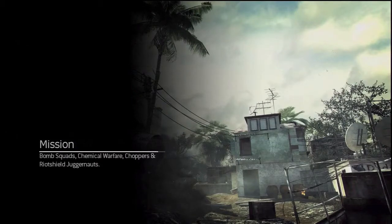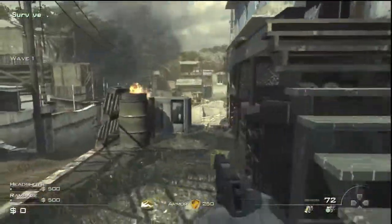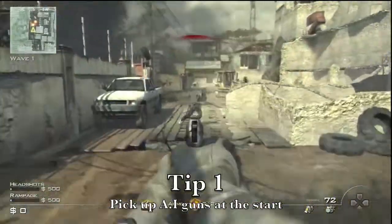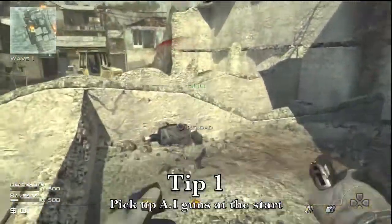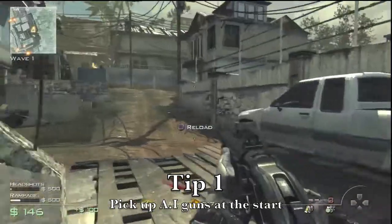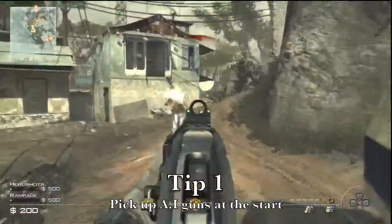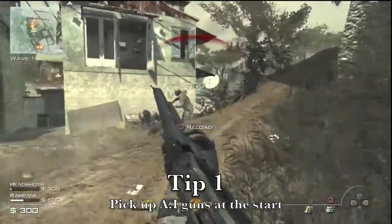Hey, what's up guys, it's Supreme Thunder here and I'm back with the Modern Warfare 3 Survival Guide. This time we're going to be doing Mission. So obviously as we start out, like normal, pick up the AI's guns. I don't even know if I have to say this anymore, but it's a basic rule. You don't want to be spending all your money, and the only way you can do that is by getting the AI's guns.